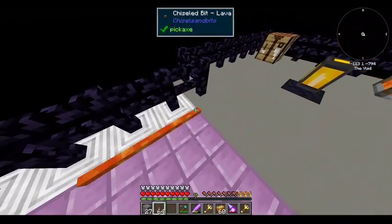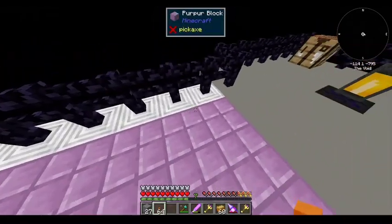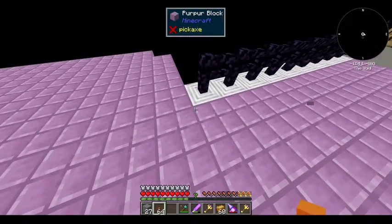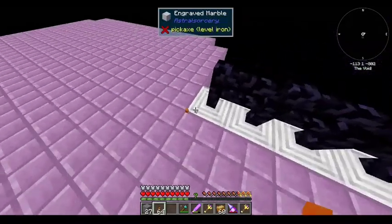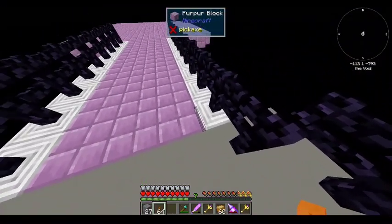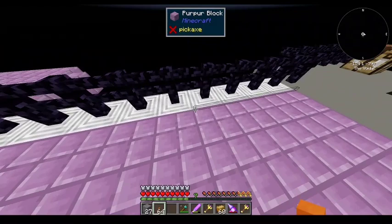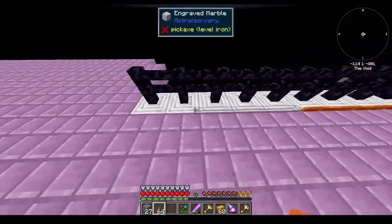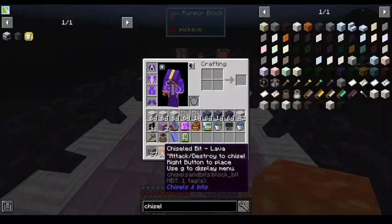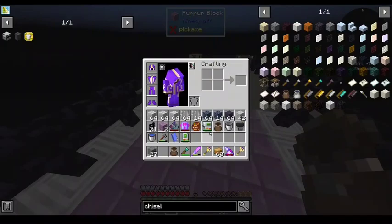I don't think you'll be able to place anything in those blocks because they already have fence in them. This does take forever. You can do a bunch of really cool stuff with Chisels and Bits — it just has limited range. My question would be, does this thing do light? I will chisel my bits later. Worry about the chiseled bits later.